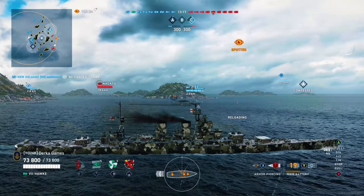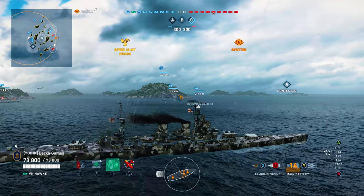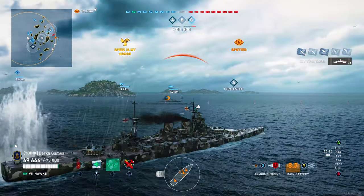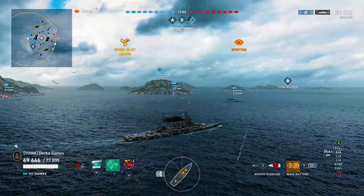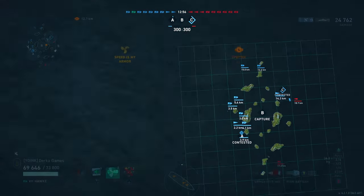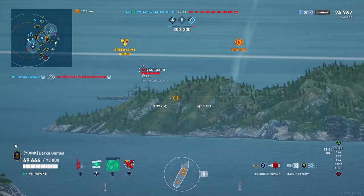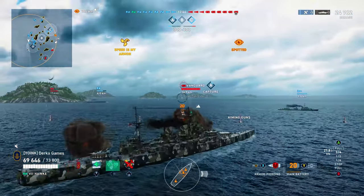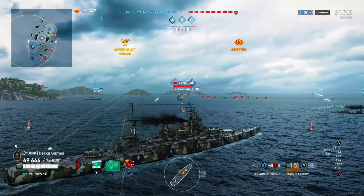Luckily this is a tier 6 battleship, so we can bully him a little. The AP is short-fused — I have a pretty good salvo to start, 24k. Short-fused battleship AP is going to have a harder time penetrating battleships, especially at longer ranges, but that was pretty good. We got a broadside Vanguard — looks like this is going to be one of those matches with lots of broadsides. Right now without taking any damage, our reload is about 22 seconds.